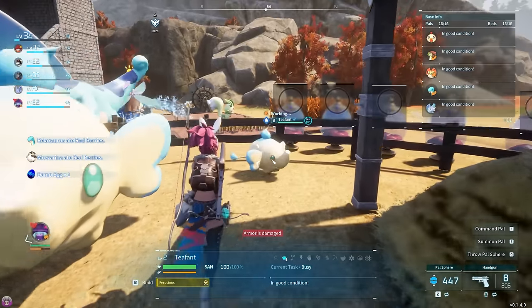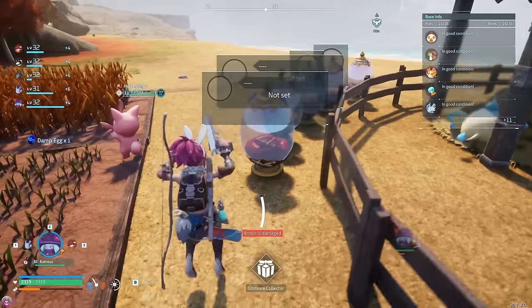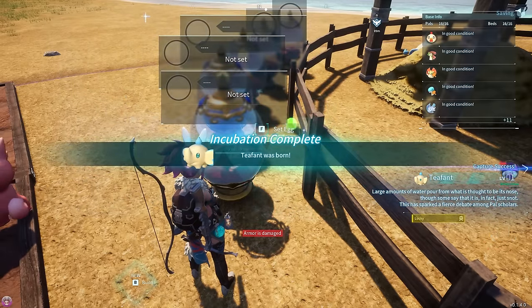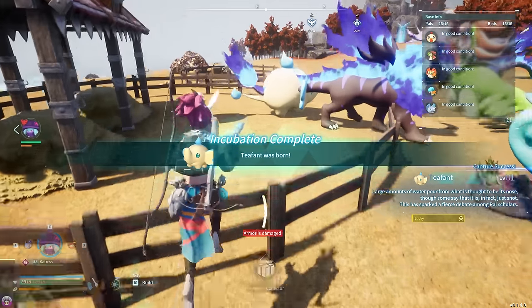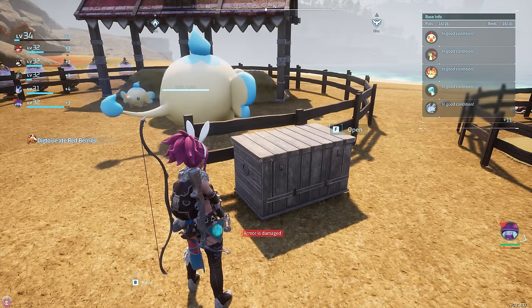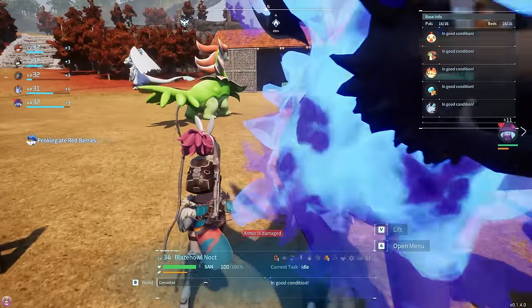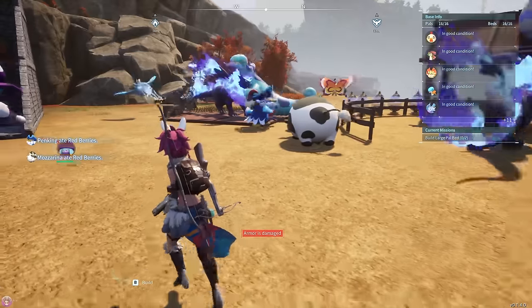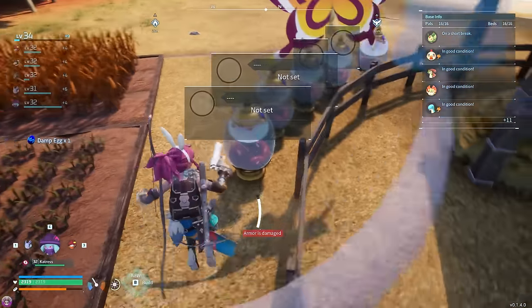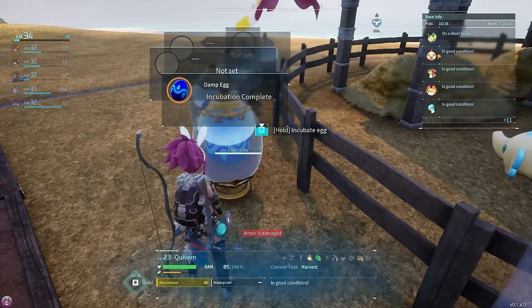There's the first egg! We're looking for a Ferocious and Lucky Tiefen, preferably a male. We go boom, hold incubate - we've set the hatch speed to zero so this speeds things up. We only got a Lucky one. Okay, so we just do it again - we've got to keep going until we get Lucky and Ferocious. Next egg is ready - fingers crossed, a male with Ferocious and Lucky passive traits.